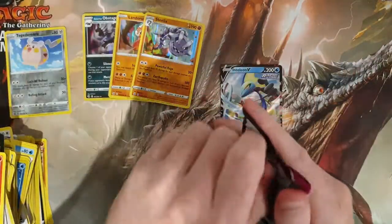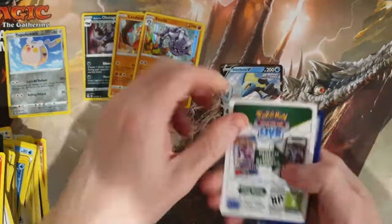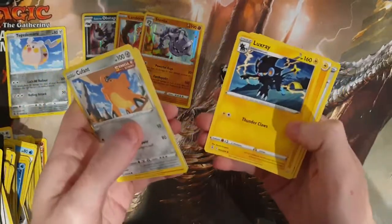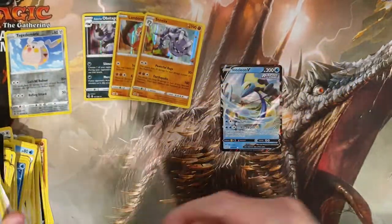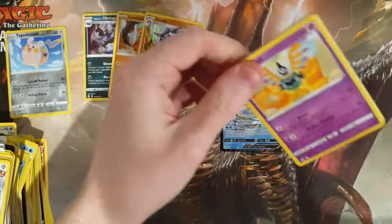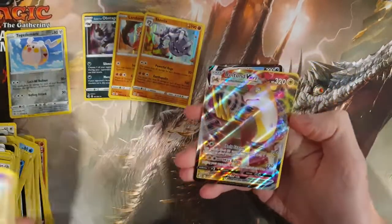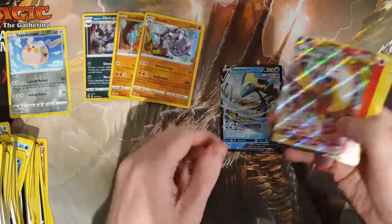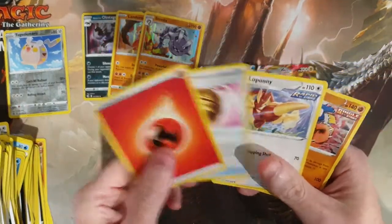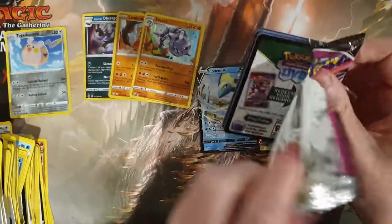I think we're about halfway through the box now and so far just one V card — I'm not sure if that's the average. We have a Bug Catcher and a Luxray as the rare. Does anybody know the pull ratios — can you get five, six, seven V cards, or does it really depend on the box? We have a beautiful Toxel... oh guys, we have a stunning Boltund Vmax! That is a beautiful card — very very pretty!